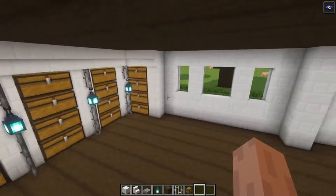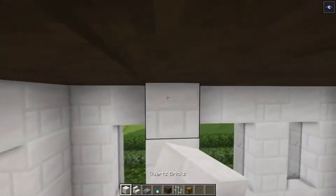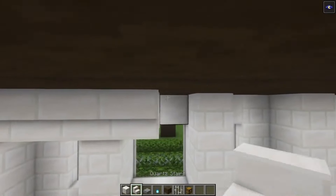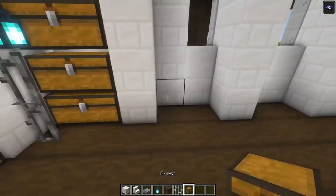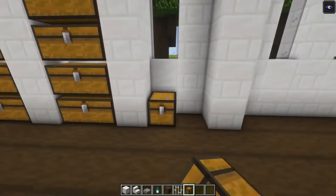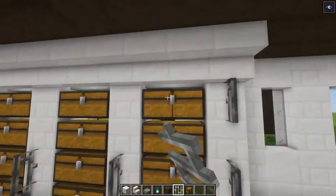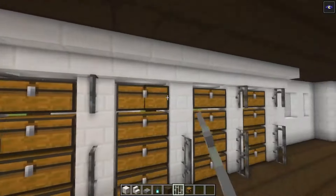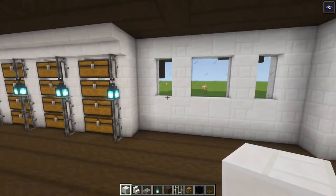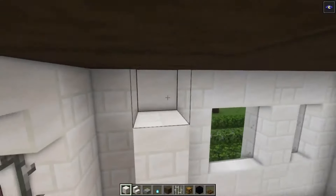Now if you want to, you can make this a storage area as well — I'm going to do that because I feel like we need some more storage. Then light it up the same way. Over here we are going to have the living room area, so let's divide this.